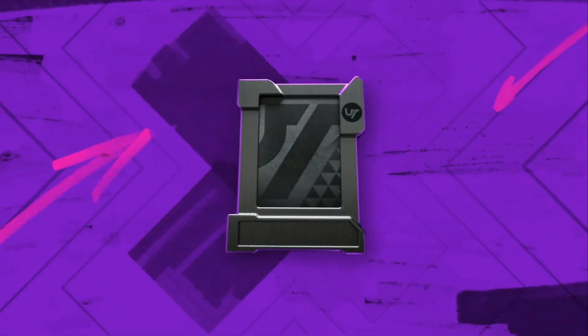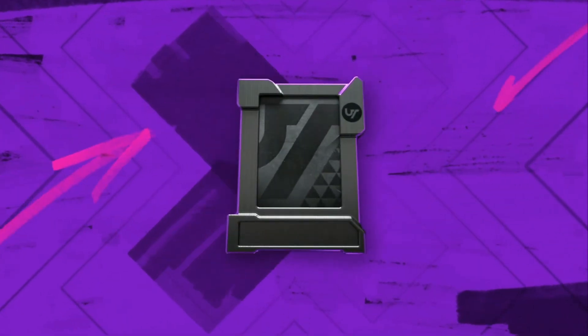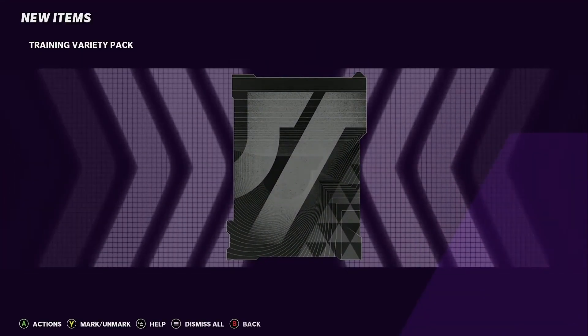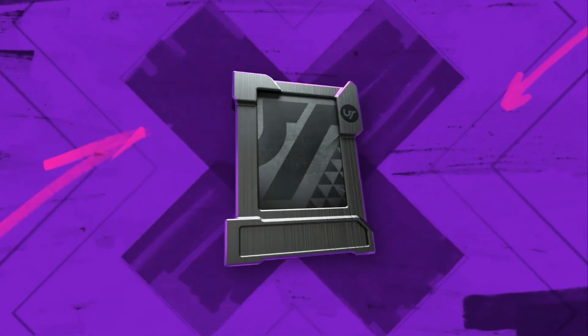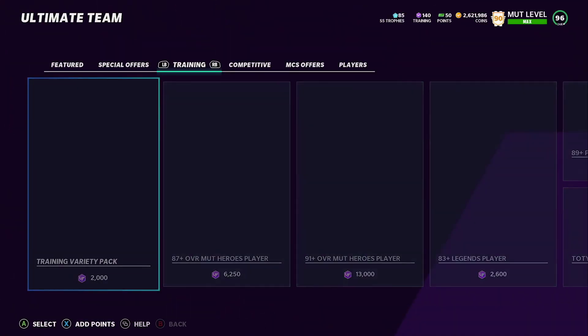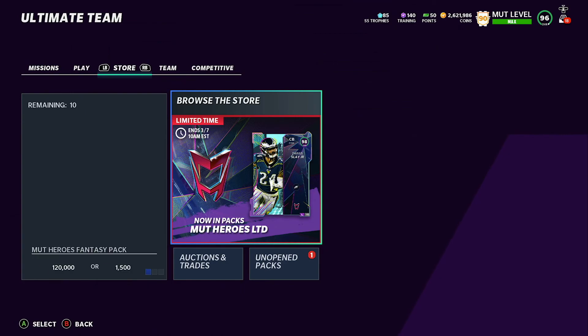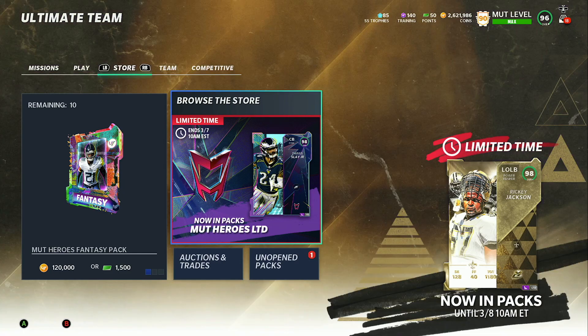Definitely grind your solos and get your free coins — it really is worth it. We'll sell this 90 for like 4k, get more out of it in training. We can do one more — a limited Darius Leonard would be great, that card sells for a lot. We get a power up. Anyways, that's pretty much it — this is a little shorter video. I'll probably do a weekend league recap tomorrow or Monday. Please drop a like and subscribe — we are four subscribers away from 100, which would be awesome to hit. I'll see you guys in the next one, peace.